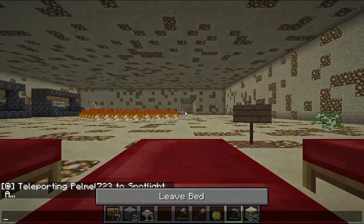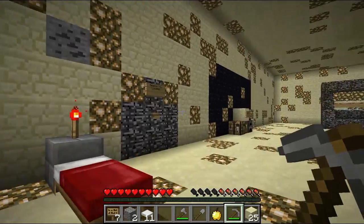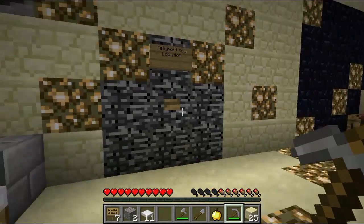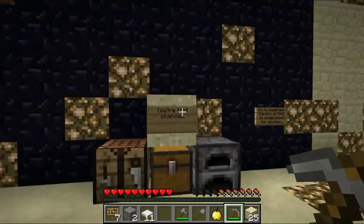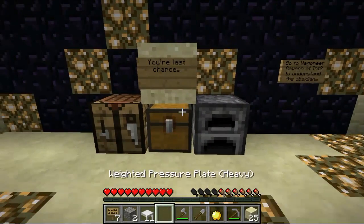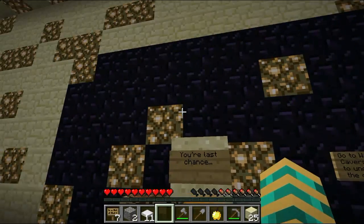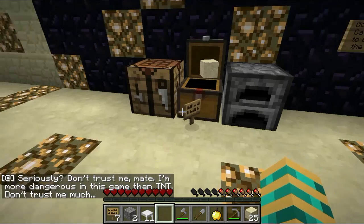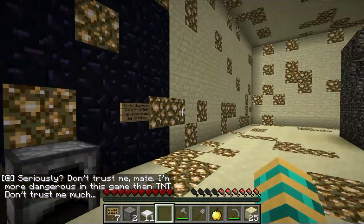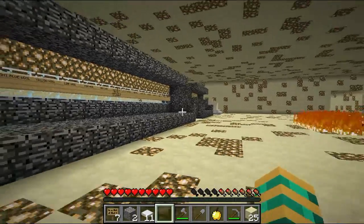Let's go ahead and save here for the night. Set our home here. We've got lots of coal in the wall — that's good. There's a sign: Teleport to location blank. Your last chance. What's my last chance? Go to Wagoneer Cavern, add Intersection 2 to understand the obsidian. We got a message: Seriously, don't you trust me, mate? I'm more dangerous in this game than TNT.